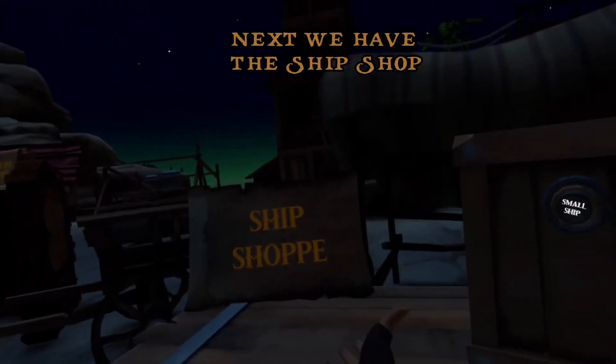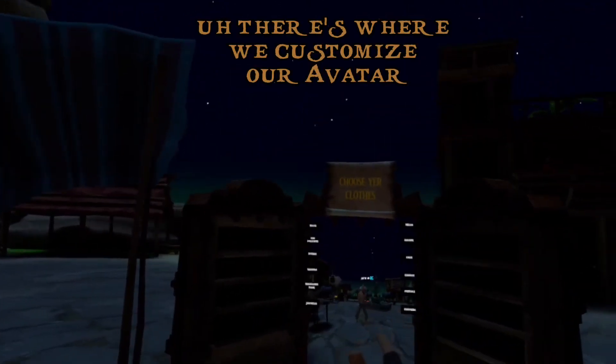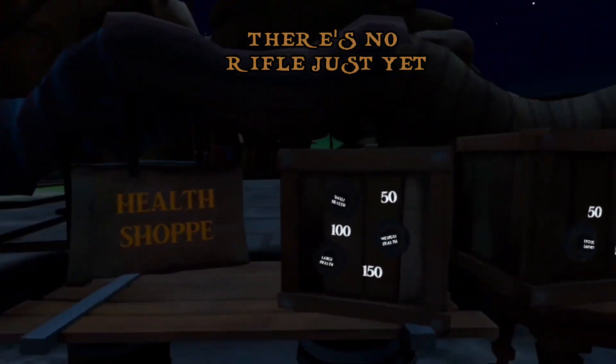Next we have the ship shop, so there's probably going to be more buttons and stuff here when more ships come out. There's where we customize our avatar. The ammo shop — we got pistol ammo and rifle ammo, though there's no rifle just yet.